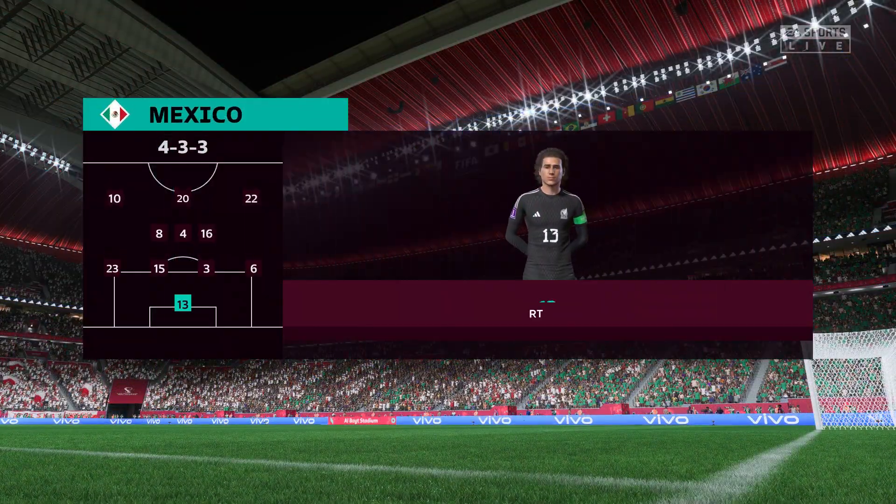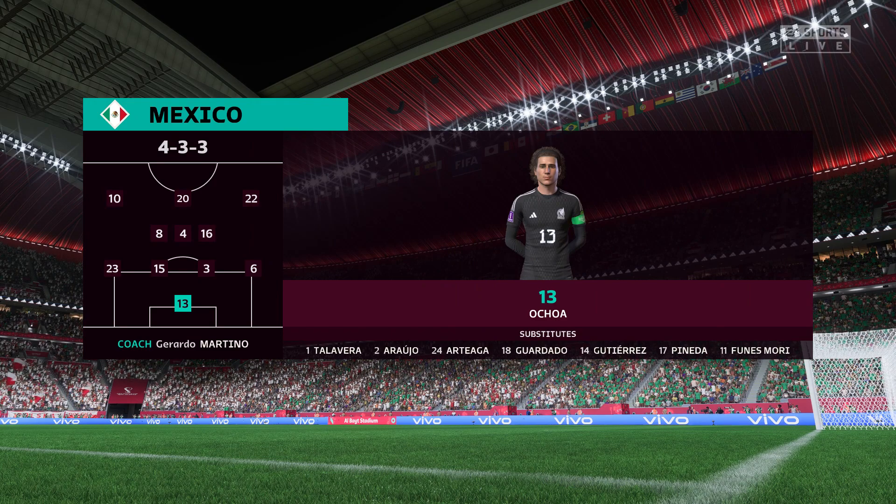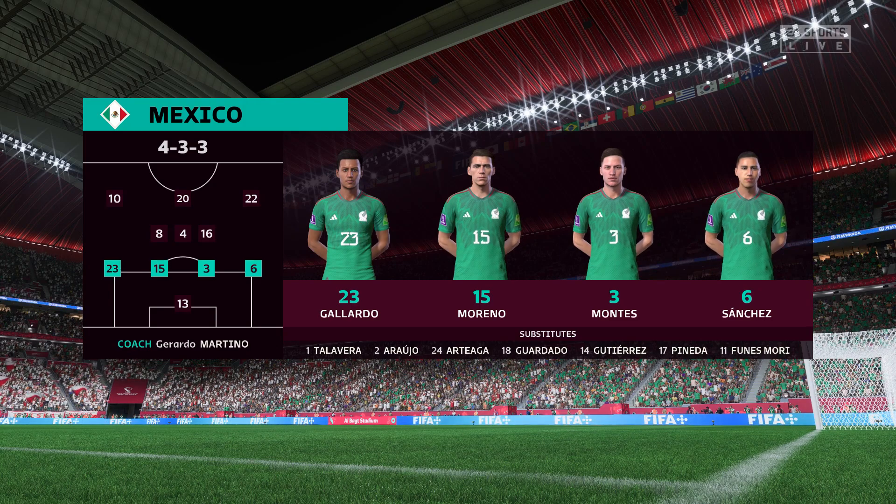Here's how Mexico will begin the game. It's a 4-3-3 formation with a centre forward and two wingers. So it's important that the midfield players give support to the striker whenever the ball goes wide.